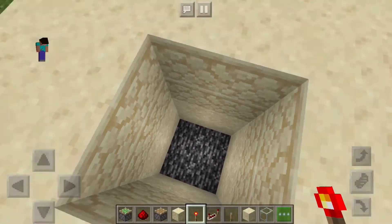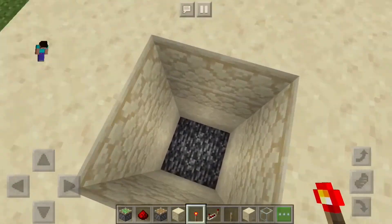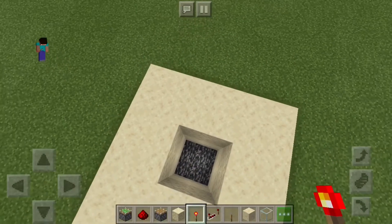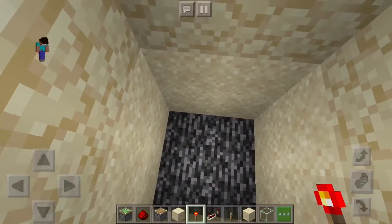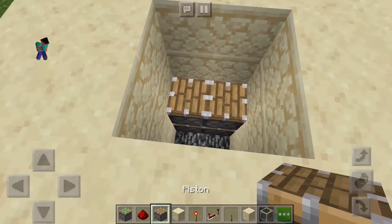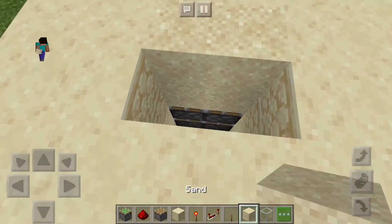For the build, first you'll want to dig down a four by four block area, and then what you want to do is go down, place two sticky pistons and then two normal pistons like that, and then just quickly place your sand blocks on top.